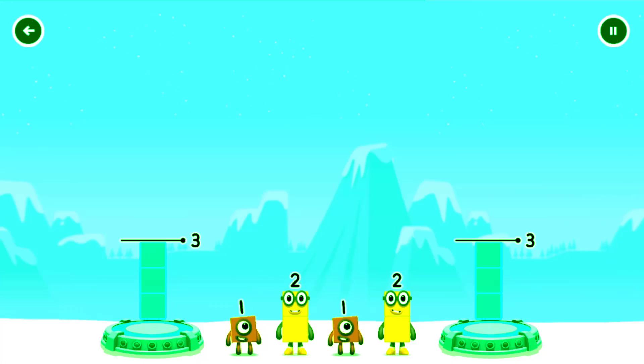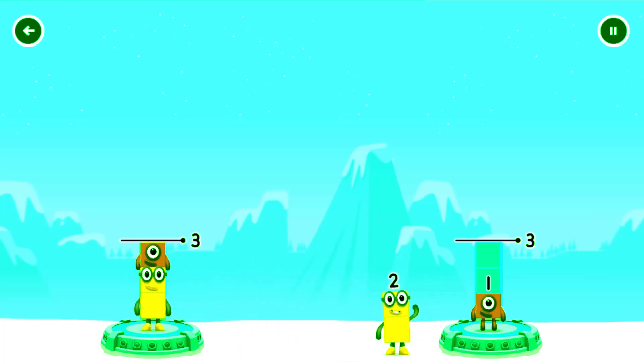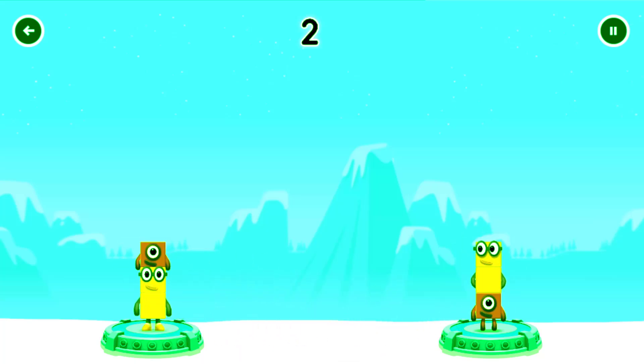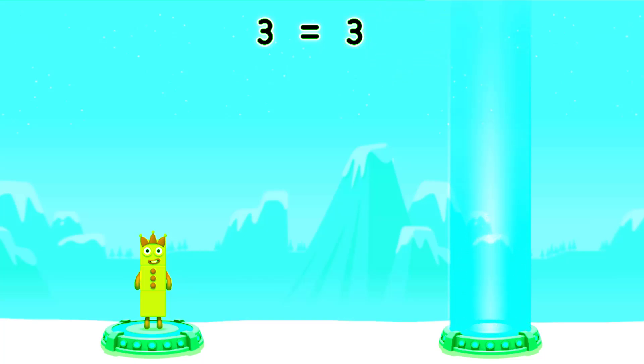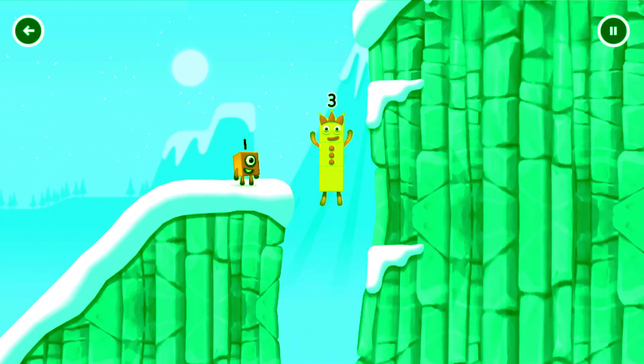Share the number blocks evenly to make two groups of three. Drag the number blocks onto both sides until they have the same number of blocks. Correct! Two plus one equals three. One plus two equals three. Three equals three. Three! Yes!